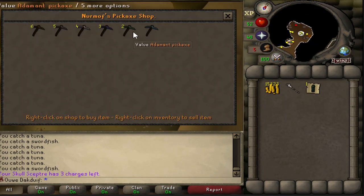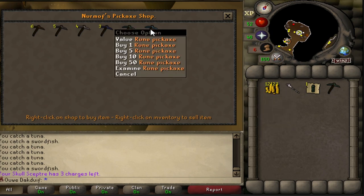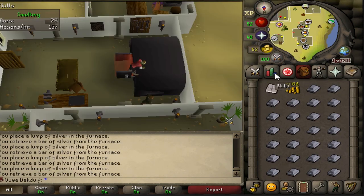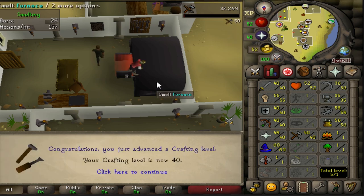Let's first buy myself an adamant pickaxe, and once I reach level 41 I will have enough money to buy the rune one. I can't buy it yet, but I will soon enough. I'm very close to 40 crafting — I think one or two more. Here we go, 40 crafting!